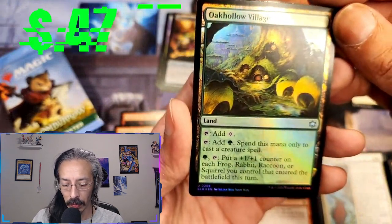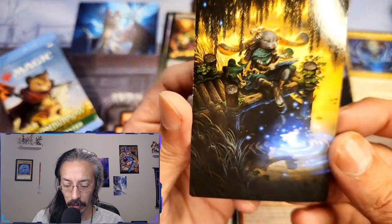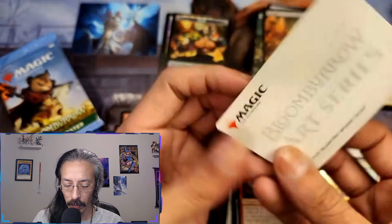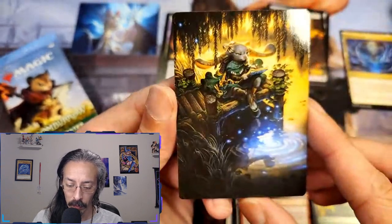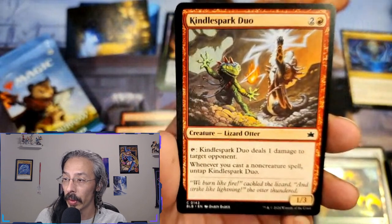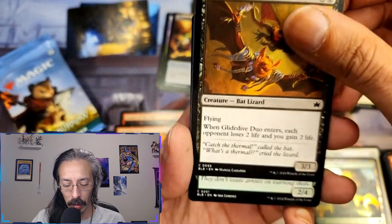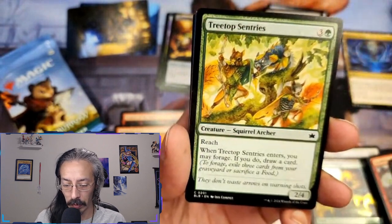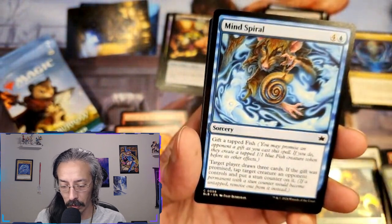Okala village — the green one, beautiful. Rabbit ranger, field researcher. Kindle spark duo — one I haven't gotten yet. Same with the glide dive duo. Treetop centuries, another one with forage. Mind spiral — target player draws three cards, if the gift was promised tap target creature an opponent controls and put a stun counter on it.